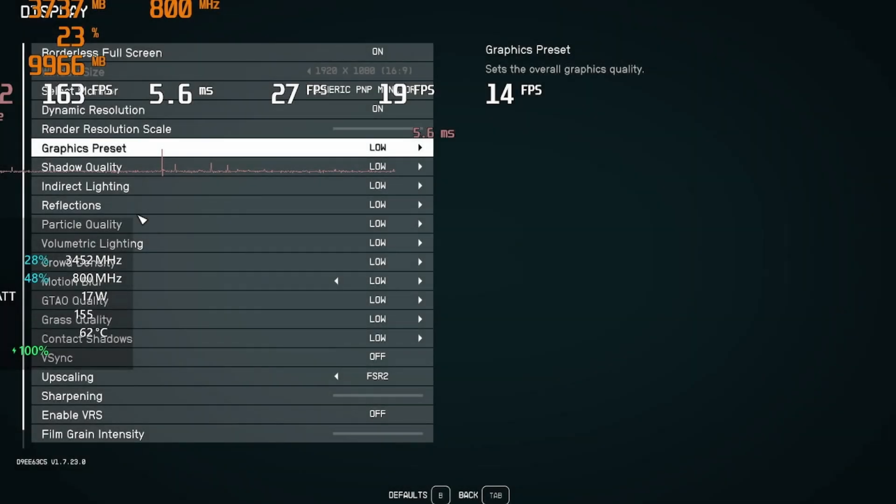First things first, getting into the settings. A few things to note: FSR 2 does appear to be bugged right now, so if you change your settings without FSR turned on and then turn FSR on afterwards, it doesn't actually fully kick in. In order to fully kick in FSR, you'll want to set the graphics preset to anything — low, medium, high, ultra, whatever — because every graphics preset has FSR built into it, either from a 50% scale up to a 72% scale for the render resolution.